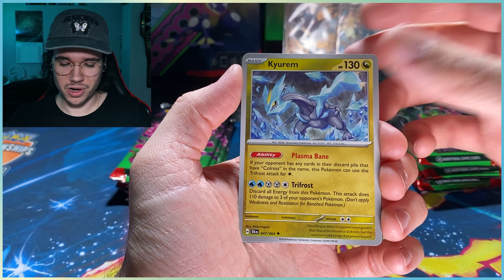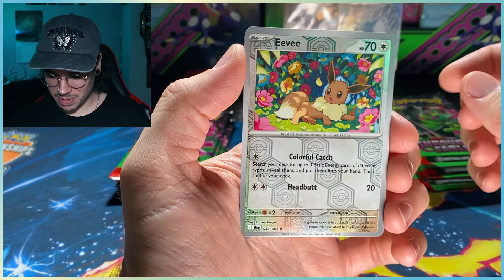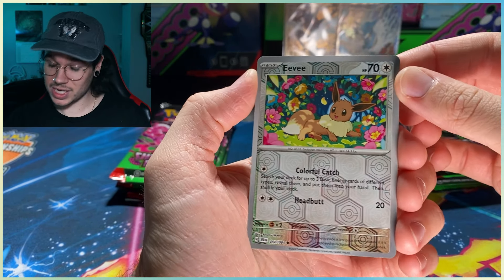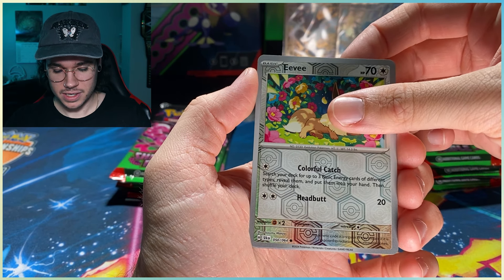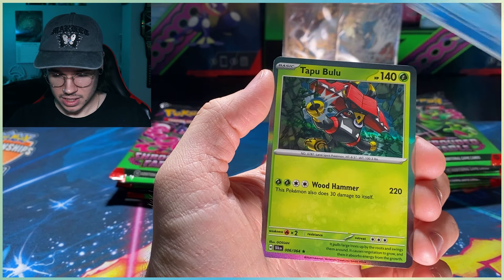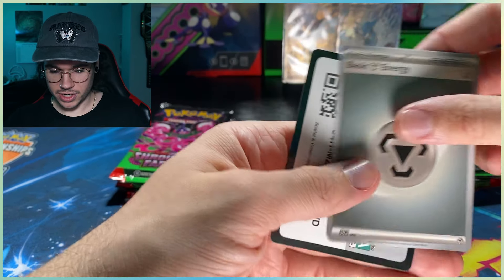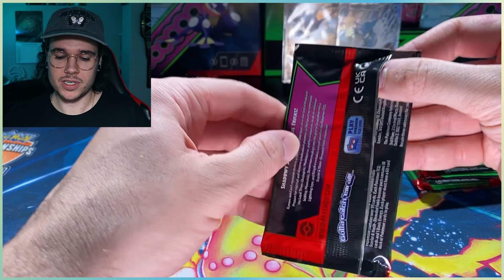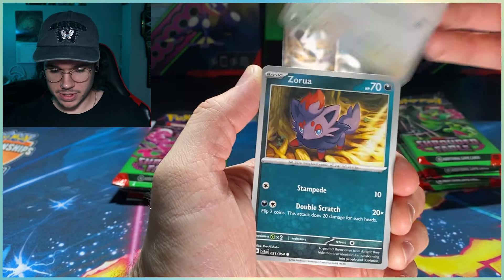We got a Meowth to go with the Persian, and I collect Eevee so I'll keep that off to the side. Academy at Night is a nice-looking card as an uncommon — I feel like it should be a holo rare at least. The new Eevee has this new pattern — what do you guys think about it? It looks nice on the Eevee and on the reverse holo energies. From there we got Cedra, Tapu Bulu, and a regular energy plus a code card. No first-pack magic in today's video, but that's okay.